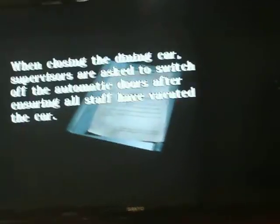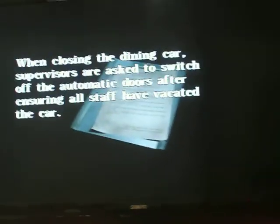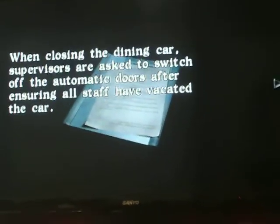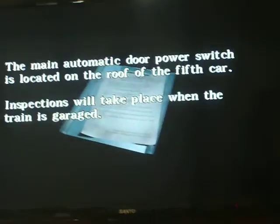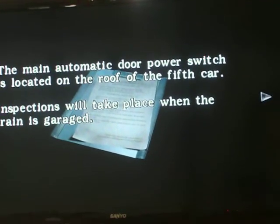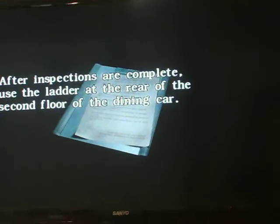Notice to Supervisors: When closing the dining car, supervisors are asked to switch off the automatic doors after ensuring the office staff have vacated the car. The main automatic door power switch is located at the roof of the fifth car. Inspections will take place when the train arrives.